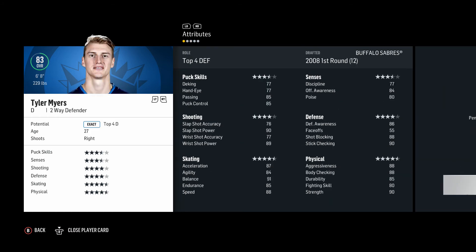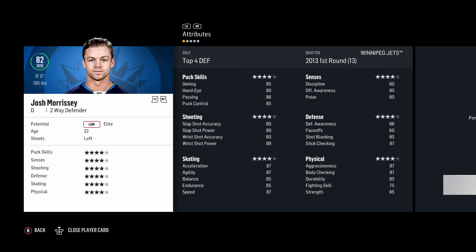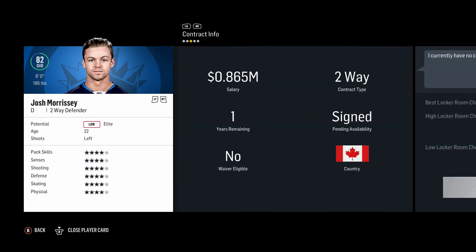Tyler Myers is also a top four defenseman at 83 overall — he'll be on the second pair. He looks more like a defensive defenseman who can also play physically. Two years left at 5.5 million — not the worst contract, kind of expensive but not too bad. He'll likely pair with Josh Morrissey, who is a low elite at 82 overall, 22 years old. If we can get Morrissey to 83 or 84 that would be really nice — he's on the last year of what's probably his entry-level deal.